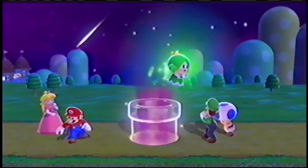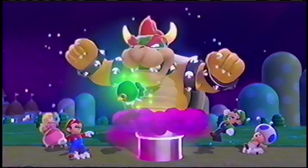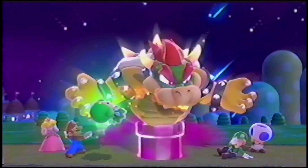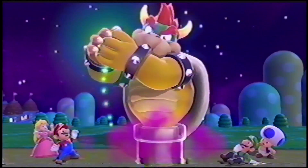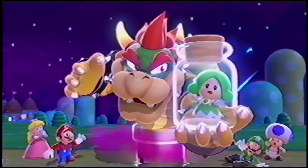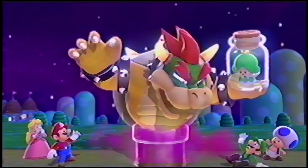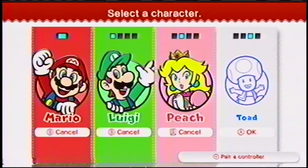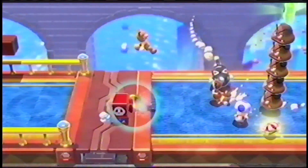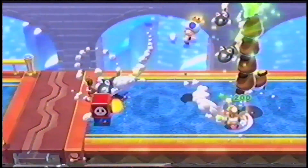The dream world of Subcon is under attack once again, this time by Bowser, Sorcerer, King of the Koopa. Bowser has captured the citizens of Subcon and is using their magical energy to create his very own evil theme park, Bowser World. This adventure will not be easy, so we recommend bringing along up to three of your friends for four-player mayhem in the thrilling 3D world of Subcon.